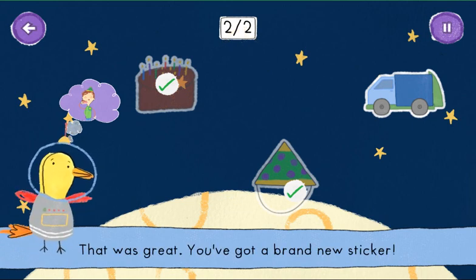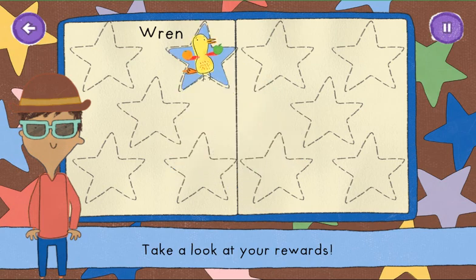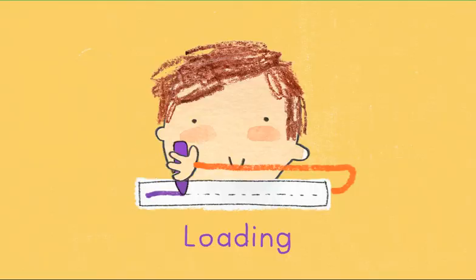She's got a brand new sticker! Well done! Collect stickers to fill up your sticker book. If you earn all of them, you get a special Pablo sticker. Continue!